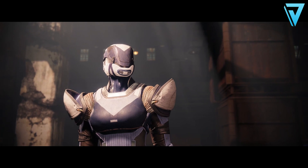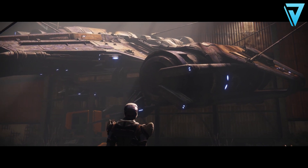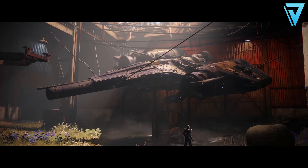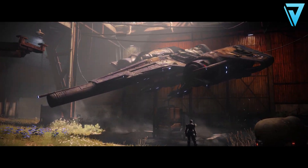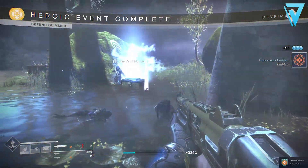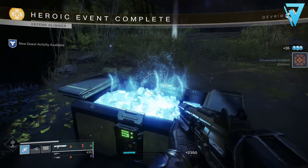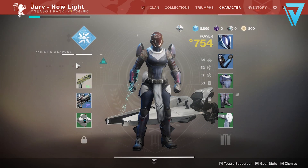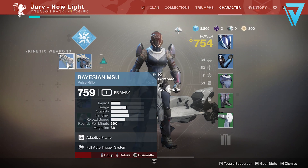If you're new to Destiny or jumping back in for this season just play the game your way and you'll easily get to the 950 soft cap. The most effective way to get any character up to the soft cap is simply by farming public events. These spawn on a very regular basis and almost guarantee you one or two blues per completion. Simply equip these blues and that will help you level up faster towards the soft cap.